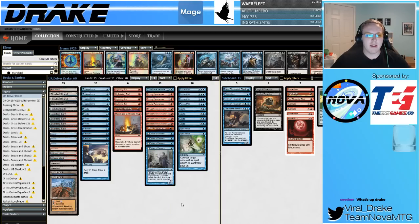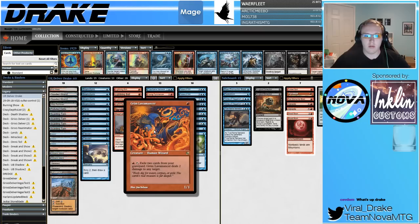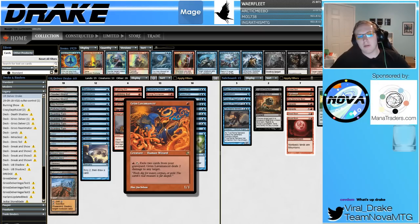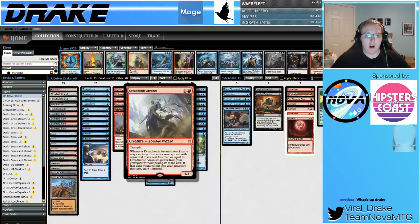Then you see the 13 creatures. There's the full set of Delver of Secrets, one Grim Lavamancer — which makes sense. You don't really want a ton of Grim Lavamancers with your Dreadhorde Arcanist deck because they fight each other: Lavamancer eats up the graveyard whereas Arcanist also wants to use the graveyard. But it is a very powerful effect and gives you another threat, so we're pretty happy to have one Grim Lavamancer.